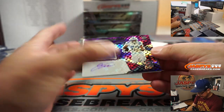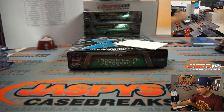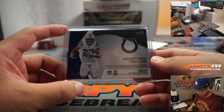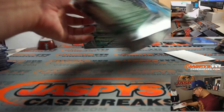And the last one here is Jonathan Taylor, two-color patch, neon purple autograph going to John Turner and the Colts. 24 out of 35 on that one. Nice. Good start. Here's box two.